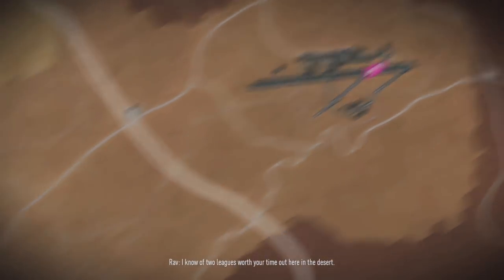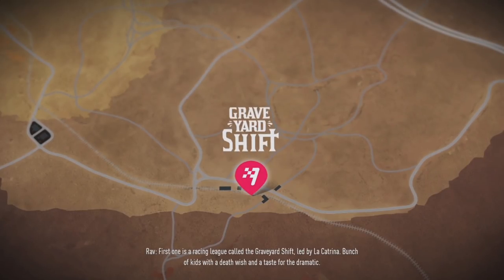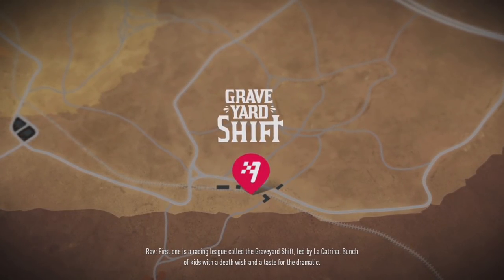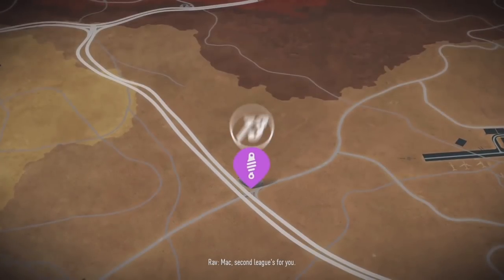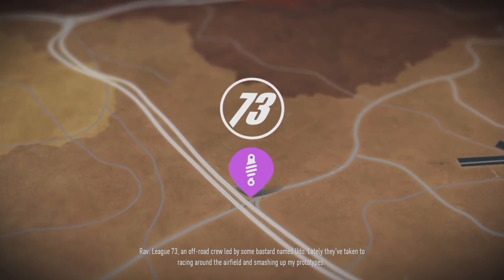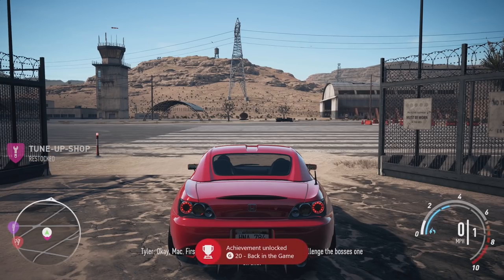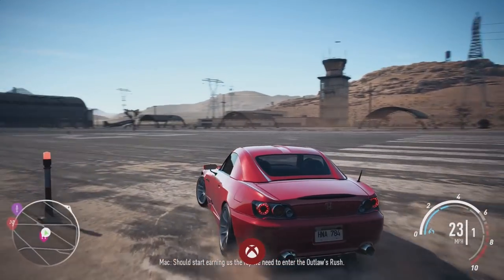What do you got, Rav? I know of two leagues worth your time out here in the desert. This one is a racing league called the Graveyard Shift, led by La Catrina — bunch of kids with a death wish and a taste for the dramatic. Second league's for you, Mack — League 73, an off-road crew led by some bastard named Udo. Lately they've taken to racing around the airfield and smashing up my prototypes. First we take on some league races, then we challenge the bosses one on one — should start earning us the rep we need to enter the Outlaws Rush.